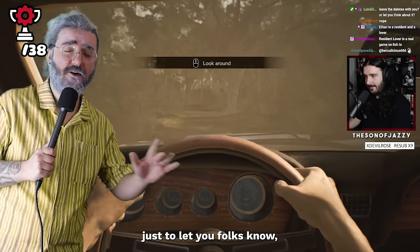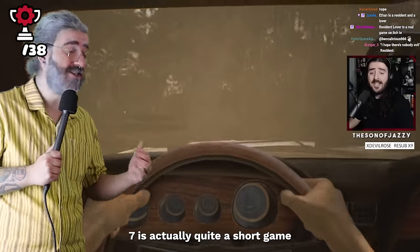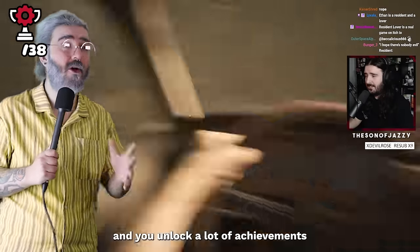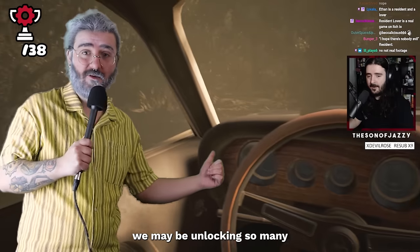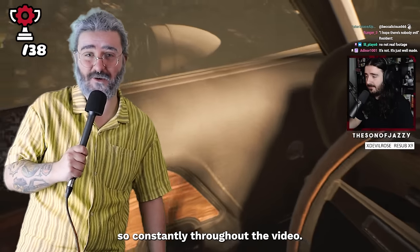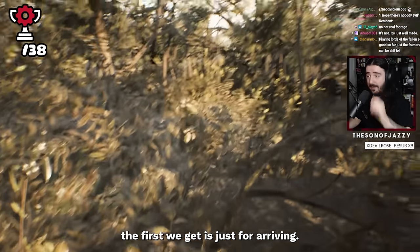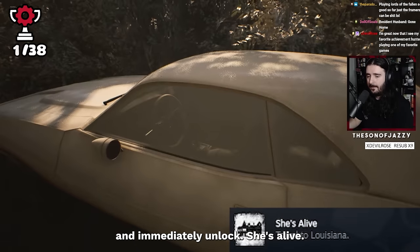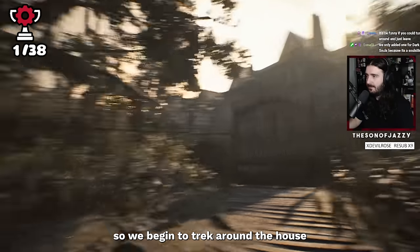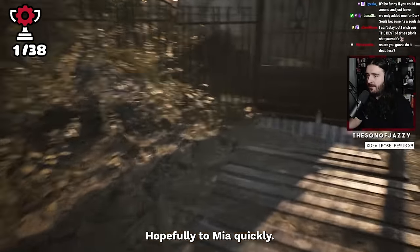Just to let you folks know, Resident Evil 7 is actually quite a short game, and you unlock a lot of achievements for doing not really anything much. The first we get is just for arriving — we step out of the car and immediately unlock 'She's Alive.' The main door is blocked off so we begin to trek around the house to find a way in, hopefully to Mia.